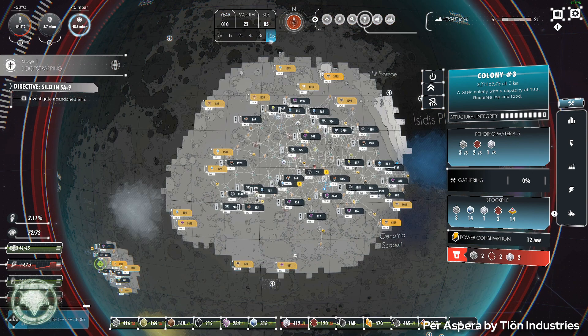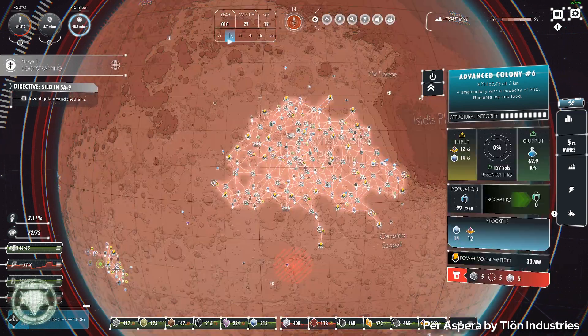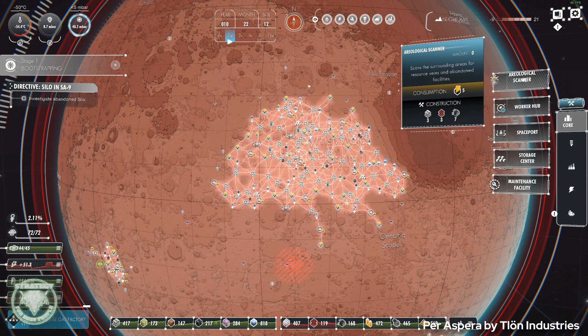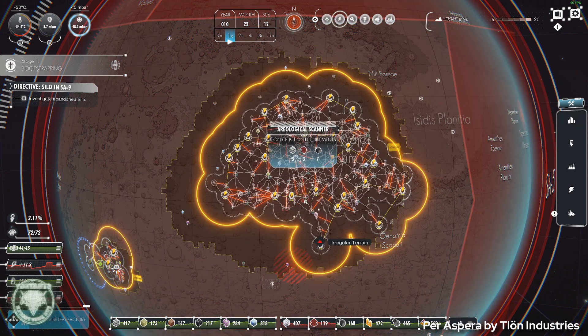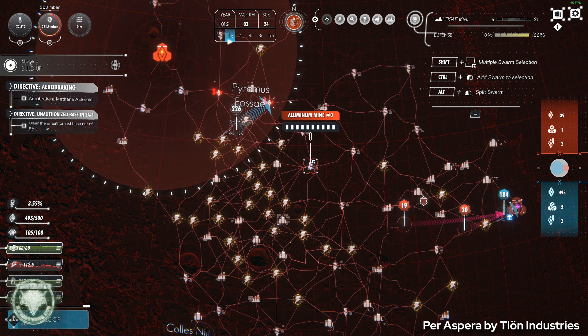You, the player, are taking the role of a nearly sentient artificial intelligence software whose job is to oversee the terraforming of Mars. At least that's the story that the campaign mode presents. There are some sandbox and multiplayer features, but I didn't touch any of those. I guess that's where combat would feature more prevalently, but it's practically an afterthought in the campaign.